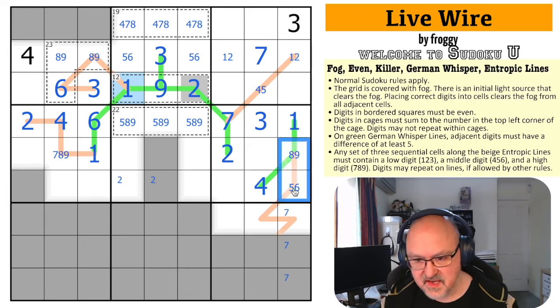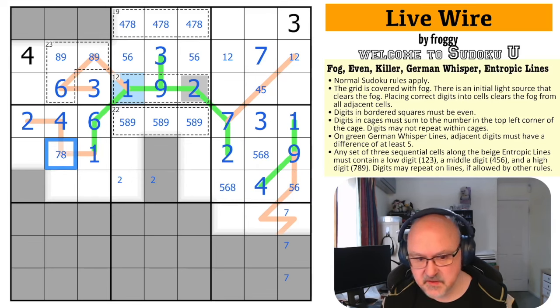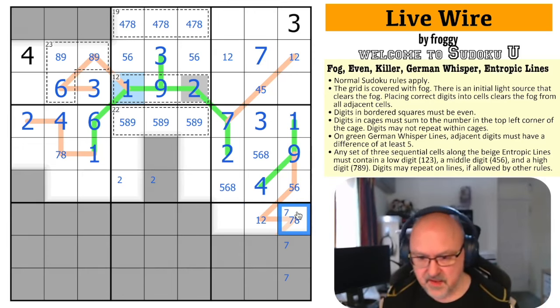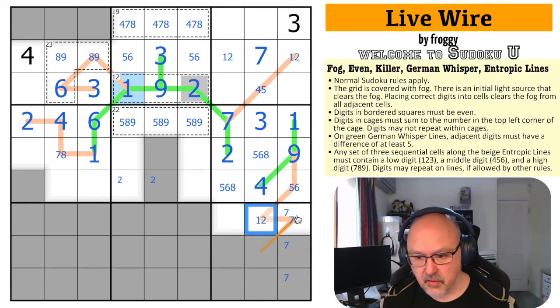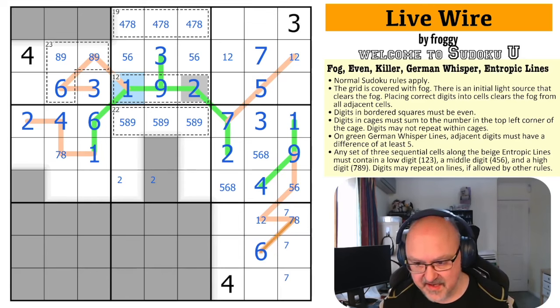This is not 4 anymore — it's 5 or 6. 4 can only go next to 9 (too close to 8 on the whisper). These cells are 5, 6, and 8 to complete the box. The 9 looks across ruling out 9 there. This is a high and a medium, so the next must be low: 1 or 2 (not 3, it sees a 3 in the column). This has to be high: 7, 8, or 9, but not 9 (sees a 9 in column). The line continues into the next box: low and high present, so this must be mid — 5 or 6. The 4 placed earlier makes this the 5, the 5 makes that the 6, ending the entropic line.